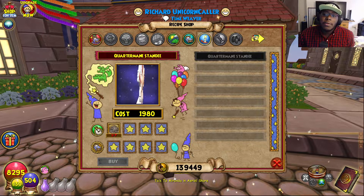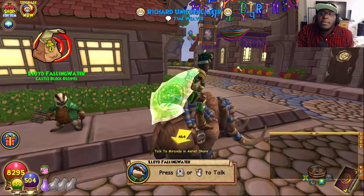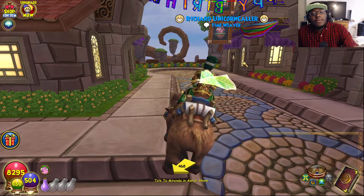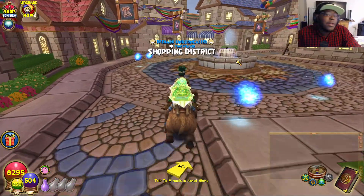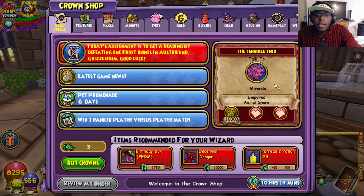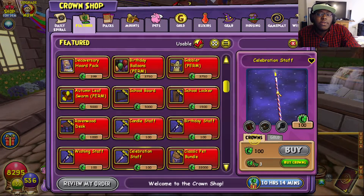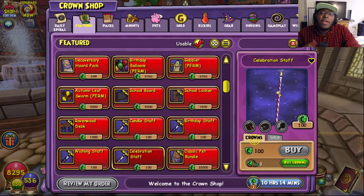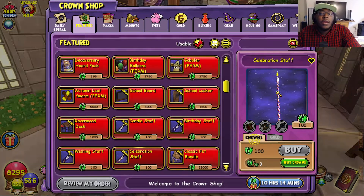I'm guessing maybe next week or tomorrow we might get that free code. I'm kind of sad that the birthday week has kind of already ended. I feel like they could have gone all out — maybe a crown sale, a pack-a-palooza, bundle-palooza, and the account age-specific wands. I'm not the biggest fan of those wands. I don't like how it's 100 crowns. The next time they do this, it's probably going to be some kind of account-age mount costing like 5,000 crowns.